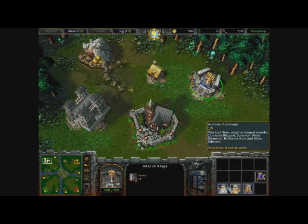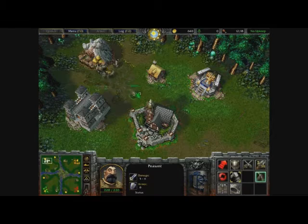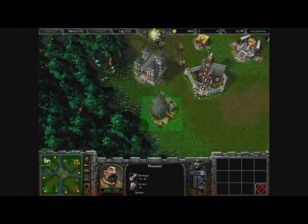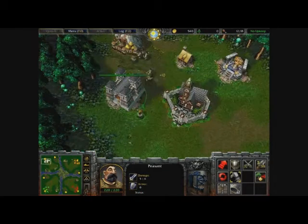We're going to train an archmage, because I do like the archmage. The reason for that is that at level 6 the archmage can teleport from anywhere around the map, except they can't teleport to the enemy base.